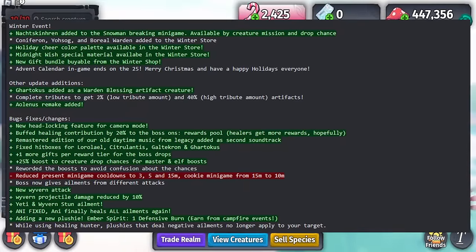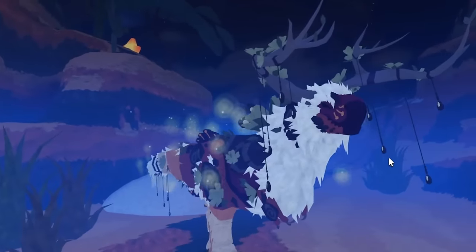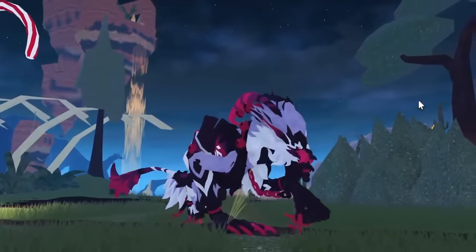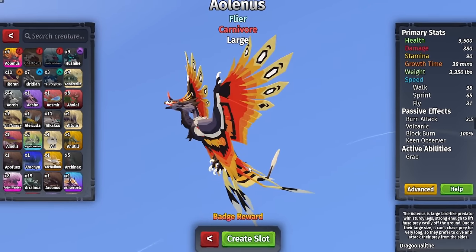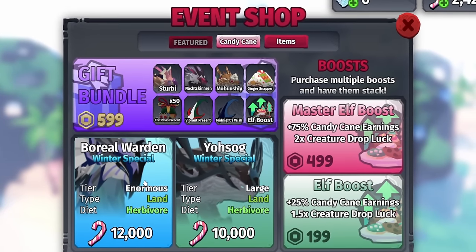Creatures of Scenario has updated, and here are some of the new creatures that have come out in this update. There is also the new Alonis remodel, which is really cool. This is the final week for the Christmas event.